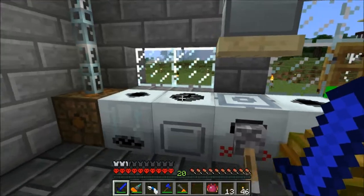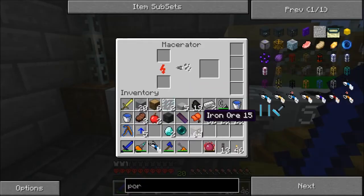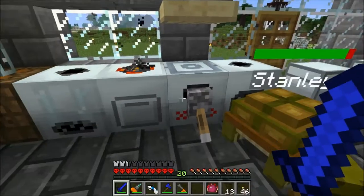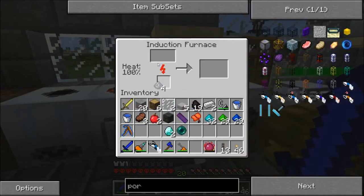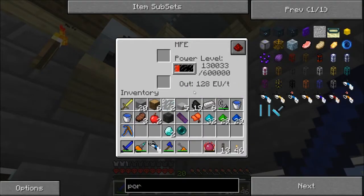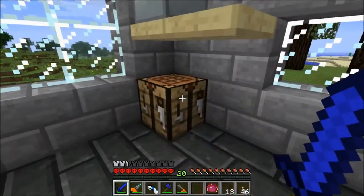We're going to be getting low on iron; we have almost as few iron as diamonds. Let's throw this in here. This is what we worked on last time — overclockers helped to speed up this process a lot. We can take those and put them in our induction furnace and get iron in a heartbeat. We'll let that thing go to town. Power level's at 130, which is decent.